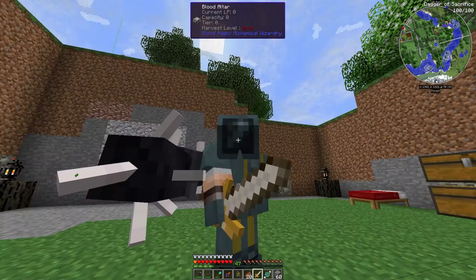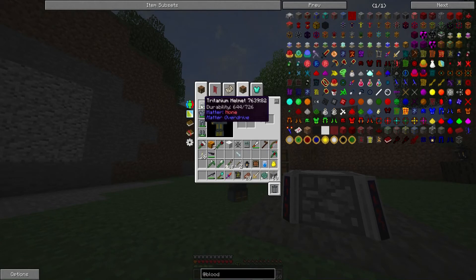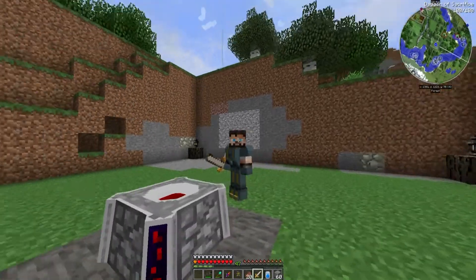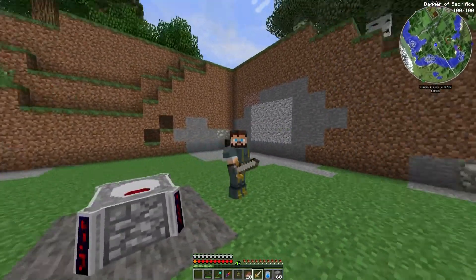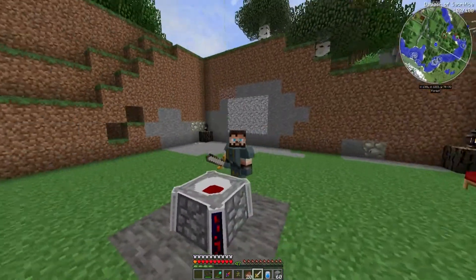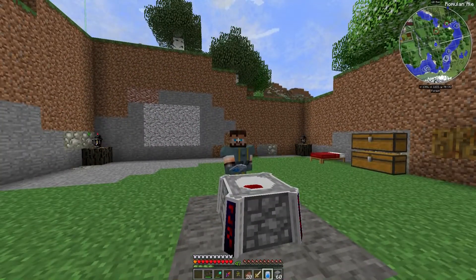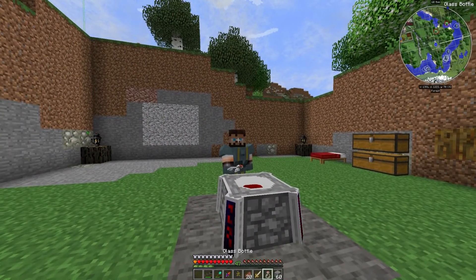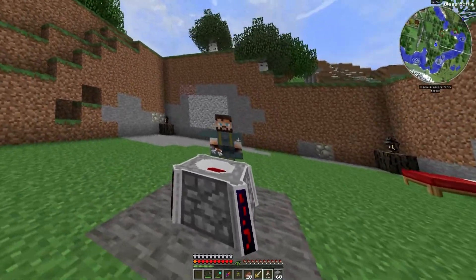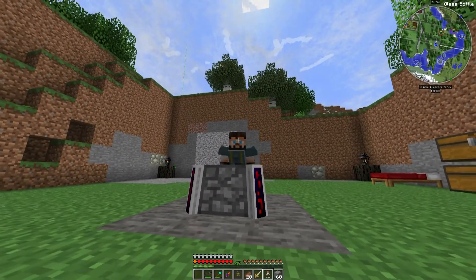I think that's probably going to do it for today, guys. We've done a fair bit - we got started on this altar, we've got into Blood Magic, we're in tier two which is pretty awesome, and we're going to be able to do some pretty cool stuff with this. Join me next time and we'll start delving into what we can do. Nice bit of Romulan ale - well, thank you for joining me guys, we'll see you next time. Thanks for watching, bye bye!